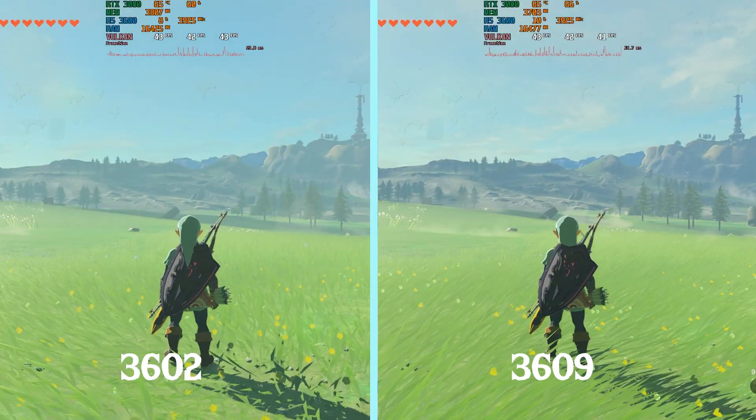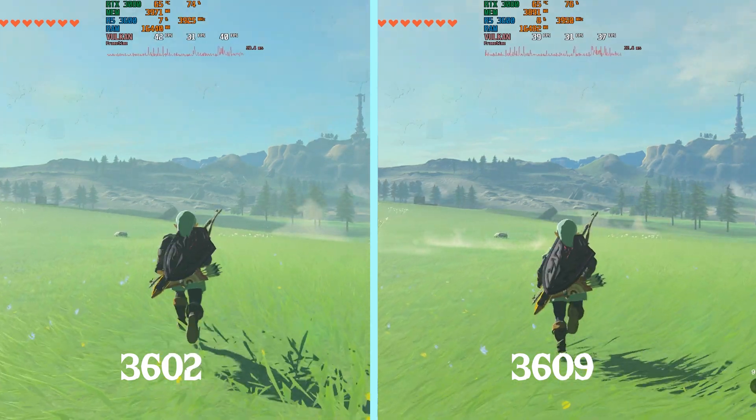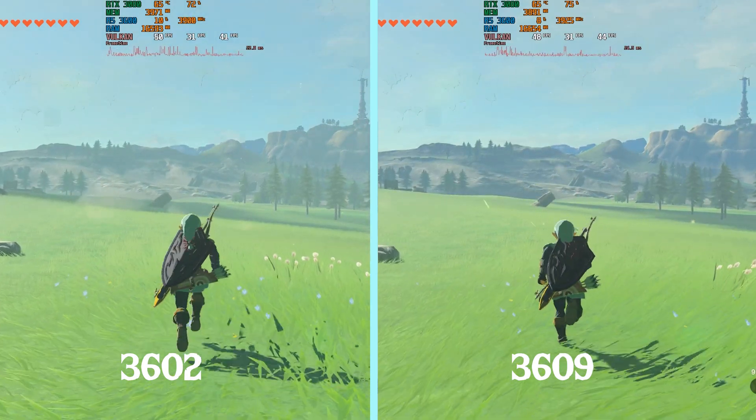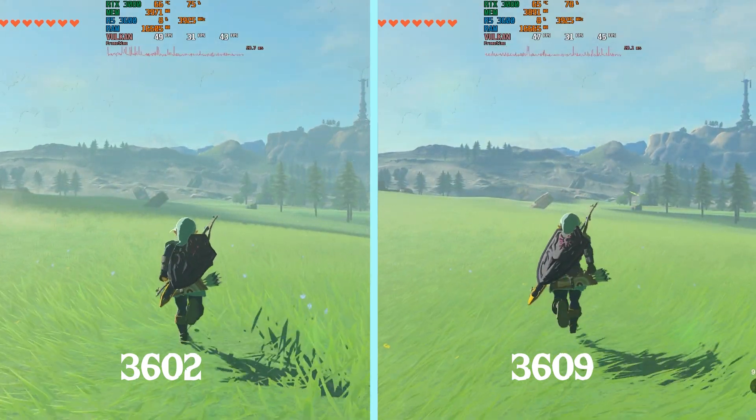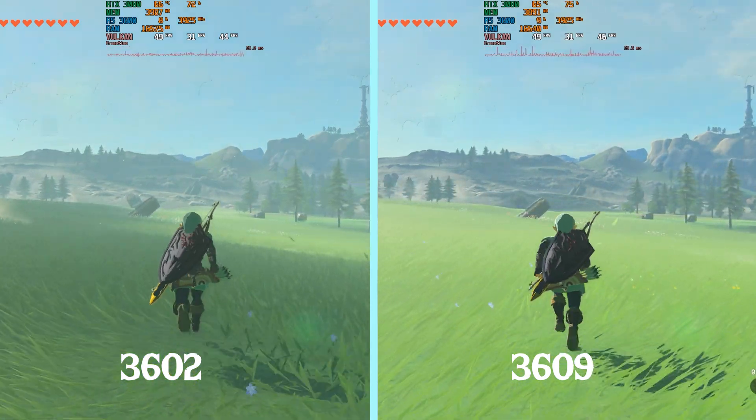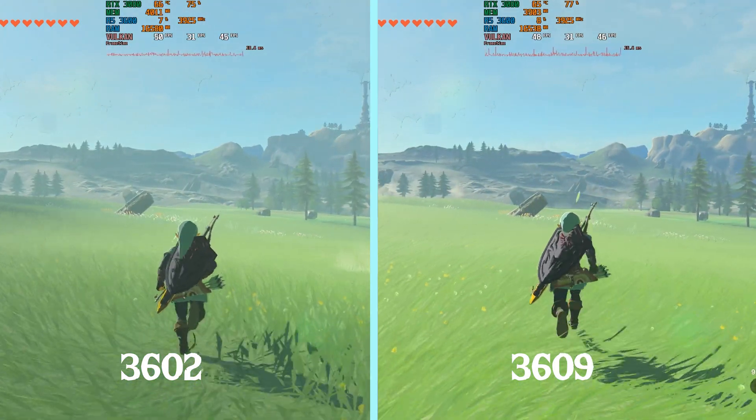Here we're going to compare the performance in a more open environment. 3602 has a lot more stuttering going on, and 3609 is performing way better on average. So far the changes are very, very positive towards emulation. The game seems to be running much better on the Steam Deck as well.